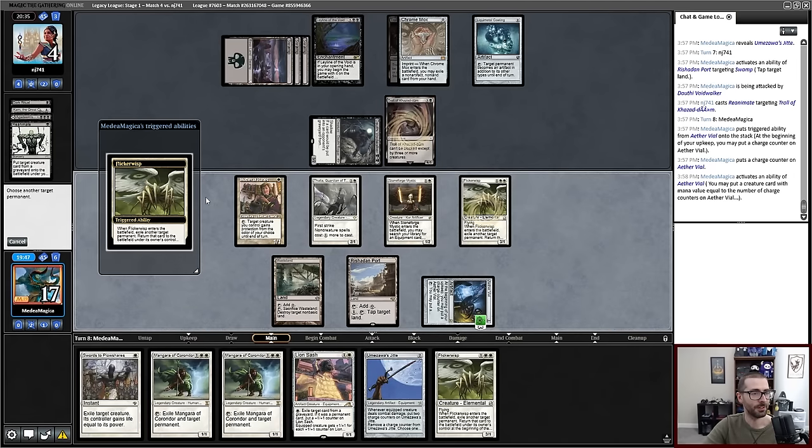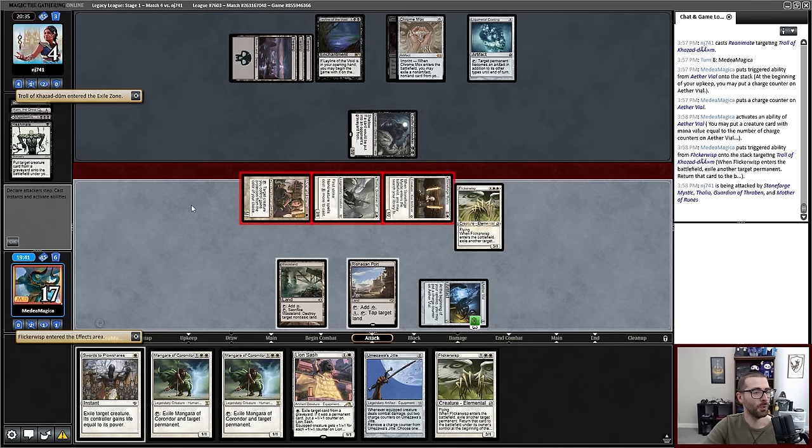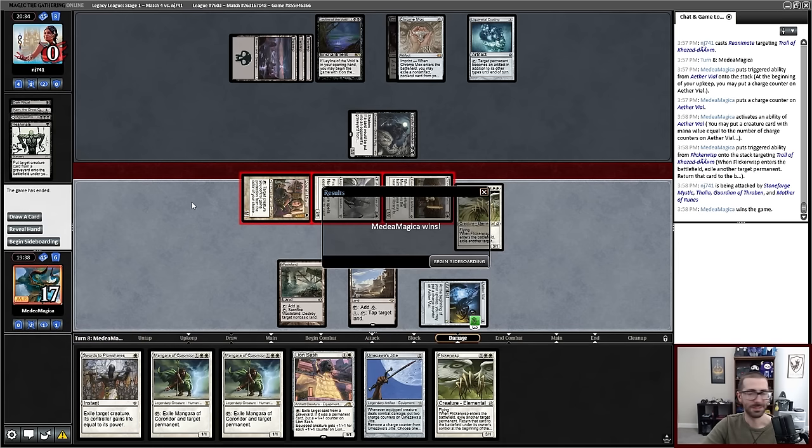Reanimate on Troll — yes, I'm good with that. Flicker Wisp, flicker your Troll, four on-board damage, boop! And we get to play a game 3.